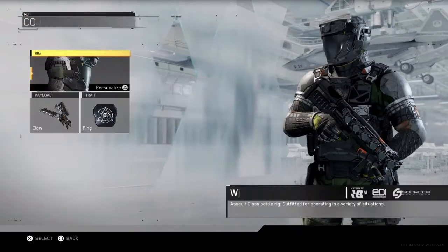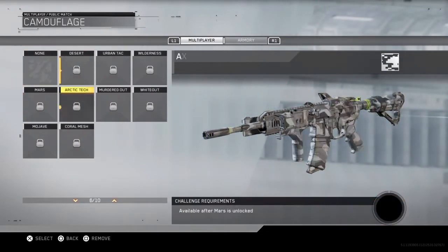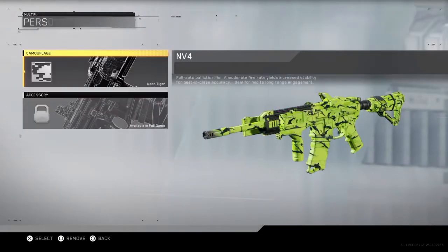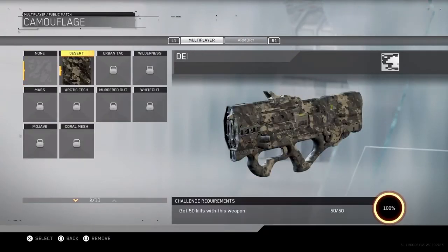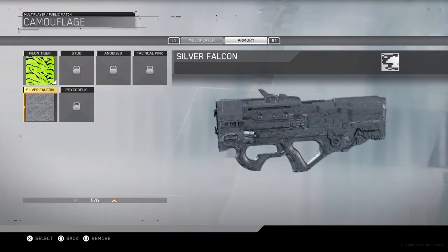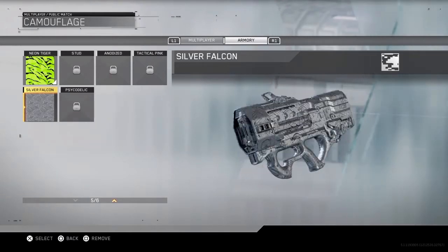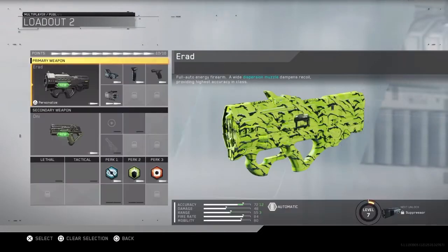Let's go check out the variant — we got camos, right? We got it for SMGs. There it is — oh, we got desert camo, whatever it's called. Hey, that's actually pretty cool. It's like a diamond camo. That's pretty cool, that is pretty cool.